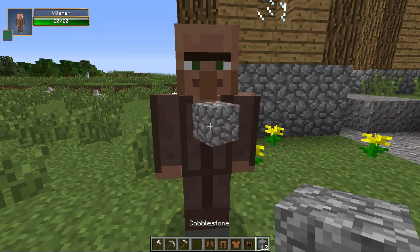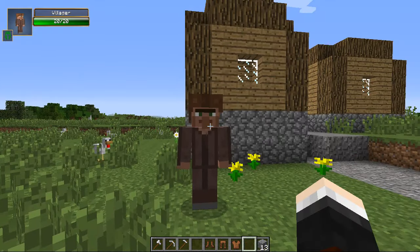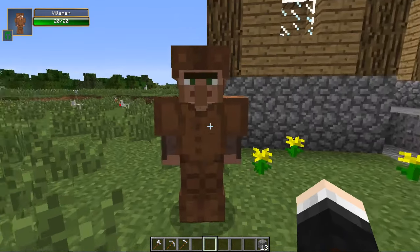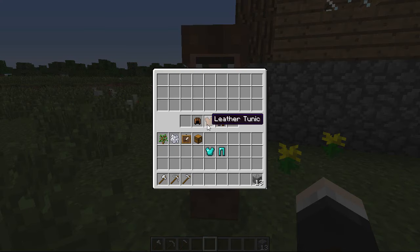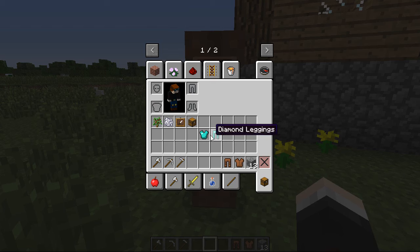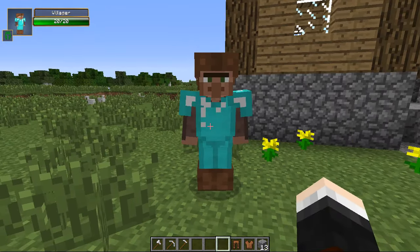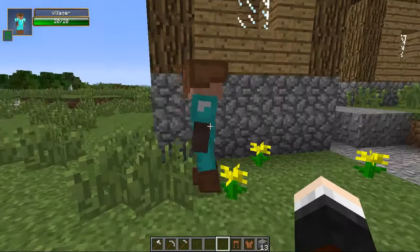So Kevin apparently doesn't like taking stacks — he only likes it one at a time. So let's give it one at a time and then it will all collect into his little trade post. Also you'll notice there's a blank space here which we'll get to in a bit, but there's also some armor slots. So let's throw some armor at him — not only will he pick it up, he will also equip it as well. And wow, Kevin, brown is definitely your color. You look pretty fancy, Kevin.